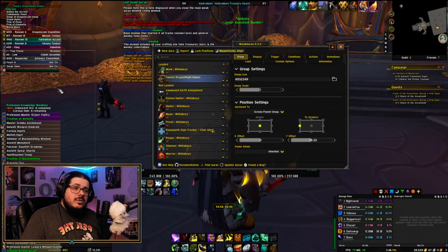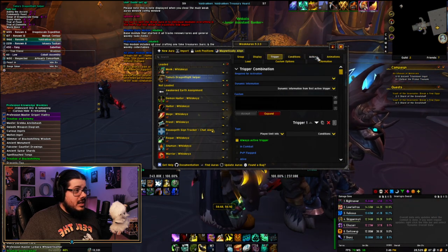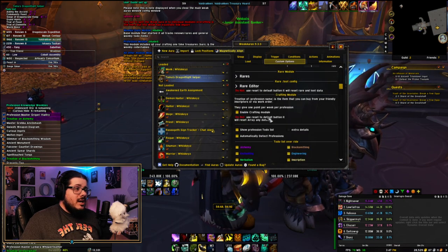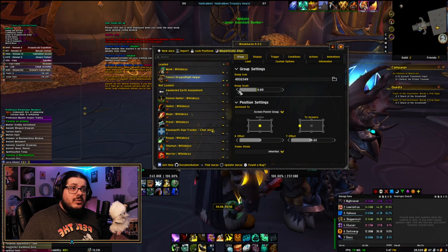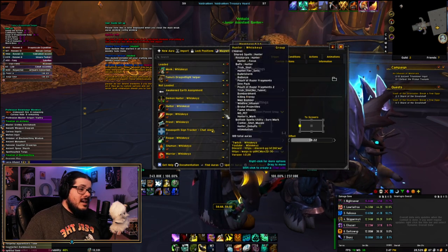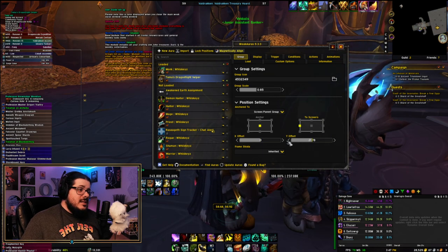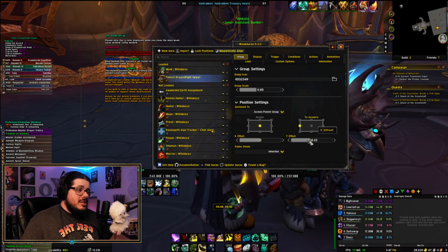It shows you everything you need to do for the week. If we go back into the WeakAura menu, you'll see in the displays you can change all kinds of settings — all the conditions for why things show up, what shows up, what doesn't show up, where it shows up, when it shows up. I do usually scale it down a little bit since I have most of it memorized now. If you leave it in the default position, when you join a party it overlaps with the party frames, so you can move it up and down with the arrows and put it somewhere that works for you.